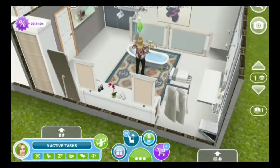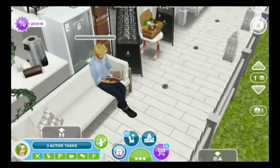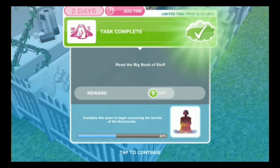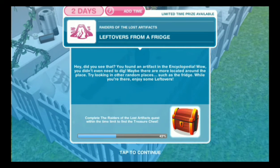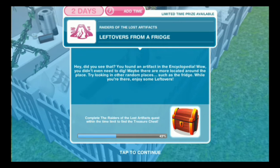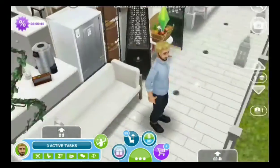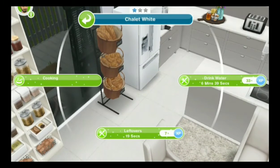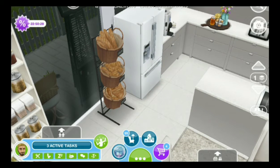Girl, join your friend and have some casual chat. Let's find Bentley — he is reading this big book of stuff, this is turning into a let's play. Did you see that? He found an artifact in the encyclopedia! We didn't even need to dig for it. I got artifacts in my encyclopedias now — we're gonna be looking in some random places for more stuff.